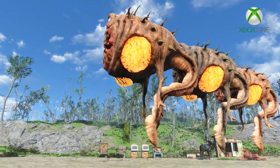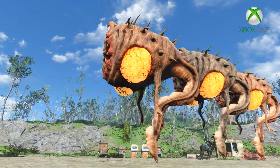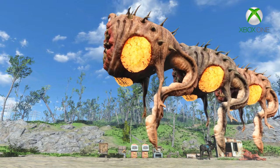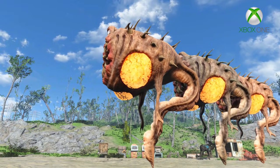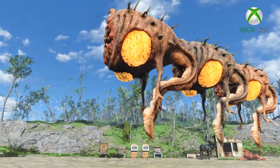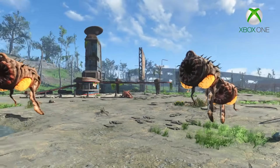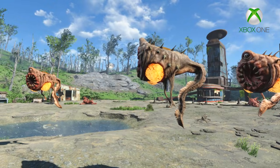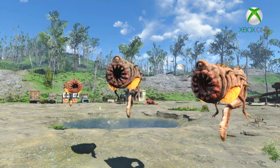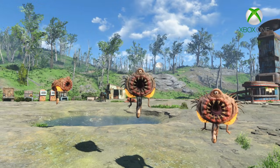On an unrelated note, it also has this long penis-shaped doohickey bobbing around underneath it, that it apparently uses to shoot green rays at its enemies. And I think those green rays are what happens when it climaxes — this thing is just jizzing on everyone it comes in contact with, for fear that it might not be able to pass on its seed.